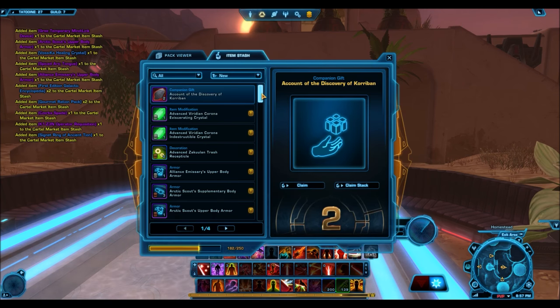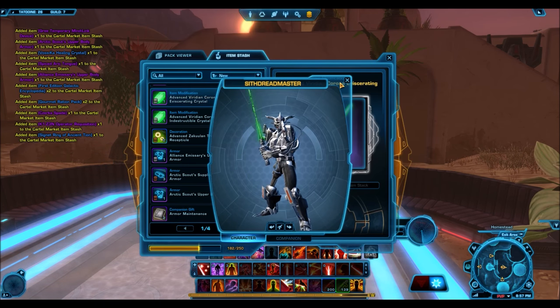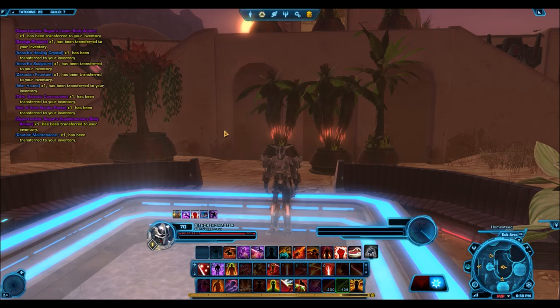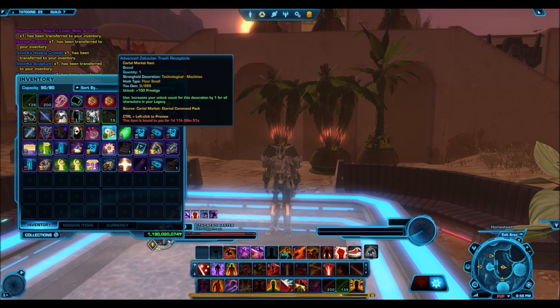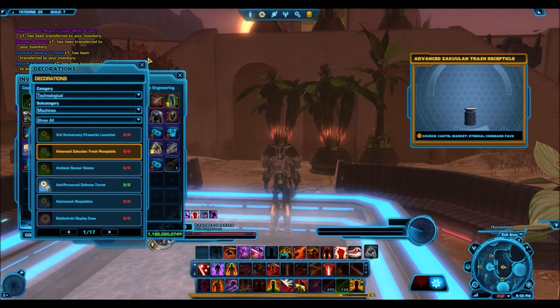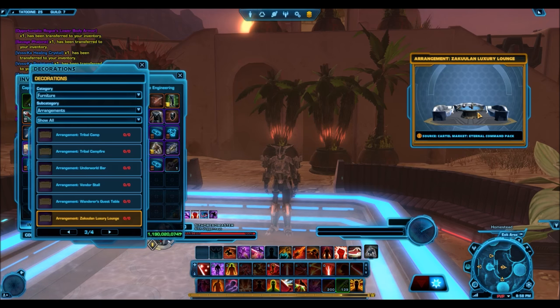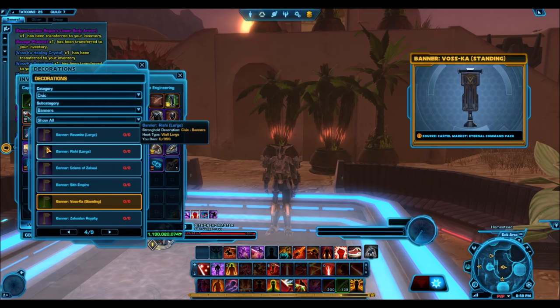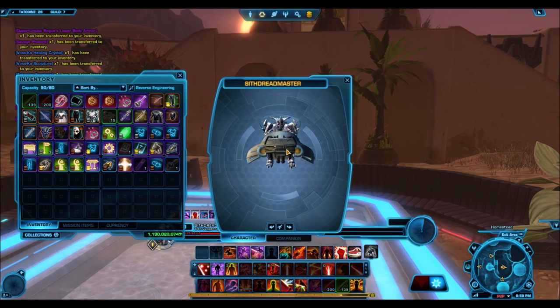Let's quickly pick out some of the stuff from the Item Stash so I can show you guys what some of the stuff looks like. I think I got everything out of the Item Stash that was of value. All the stuff that I've claimed from the Item Stash will be given away — that's one of the reasons I'm even claiming it, so I can get the cooldown timer going. If any of this appeals to you and you want a chance at winning it, just join my giveaway guild.